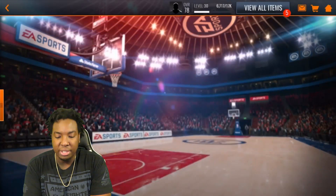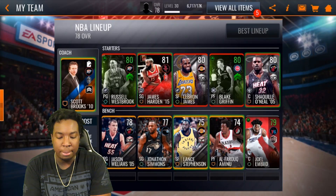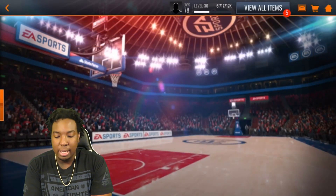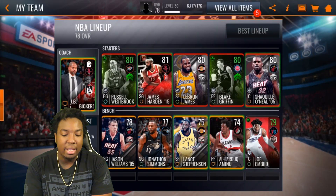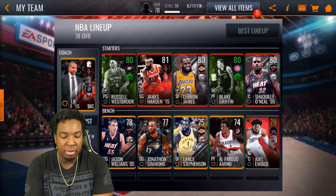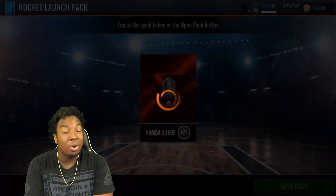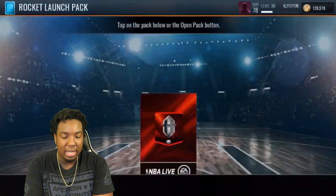He's not updating the team for some reason, but we're going to throw him into the lineup. We're still a 78 overall - we're getting a plus two shot block boost. This other guy gives plus two scoring with contact, so I'll leave that one in instead. Here's the current squad: 80 overall Westbrook, 81 overall James Harden, 80 LeBron, 80 Blake Griffin, and 80 overall Shaq.